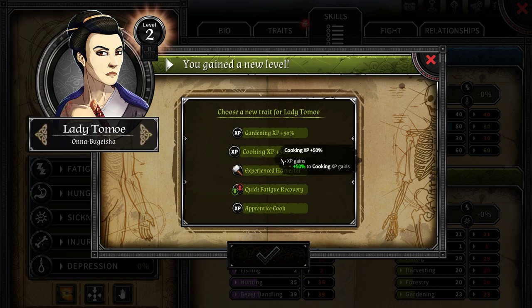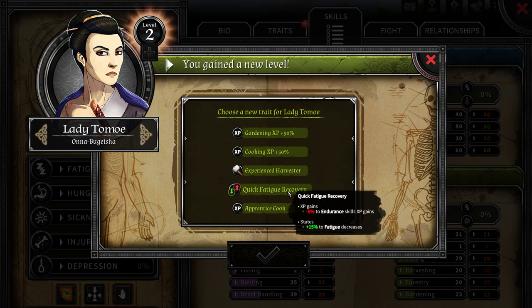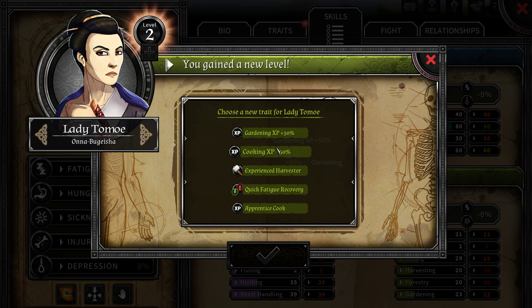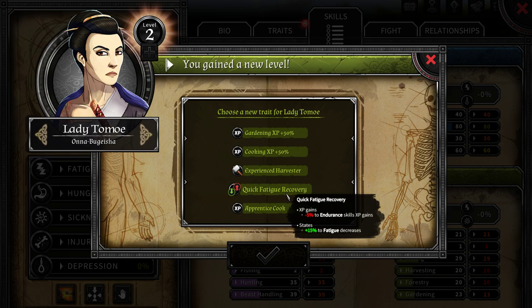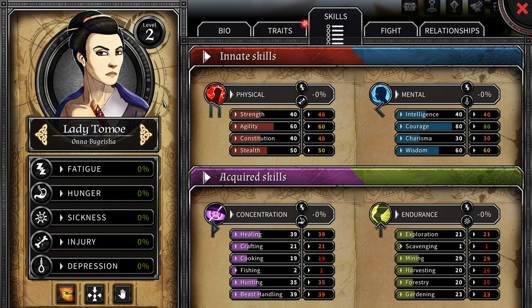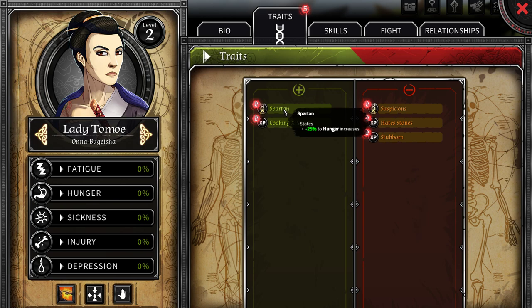Currently we have Kari doing most of that stuff, but Kari will be able to use a rest after a while. Let's look at her levels — gardening XP, cooking, experienced harvester plus 10 harvesting, apprentice cook, quick fatigue recovery. Cooking might work pretty good. We're going to go with apprentice cook. Her traits: she's a Spartan — minus 25% hunger increases, plus 50% to cooking gains. She's stubborn, she hates stones — I'm glad we didn't add mining. And suspicious — minus 25% to opinion increase.